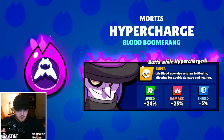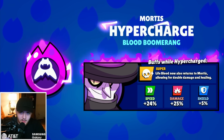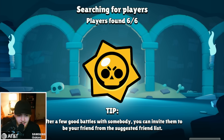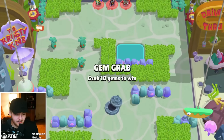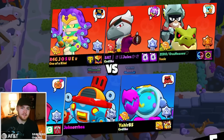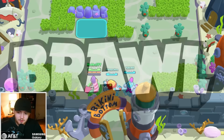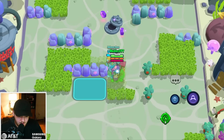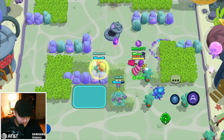Mortis's hyper charge is called Blood Boomerang, and I've heard very good things about it, which is why I'm putting it as my number one hyper charge today. My love for Mortis has gone up a lot recently, which only adds to my excitement for Kenji when he comes out. Also, Kenji cosplay is coming out soon — if everything arrives tomorrow before I leave for the weekend, I'll try to do it that day, otherwise it'll be next week.